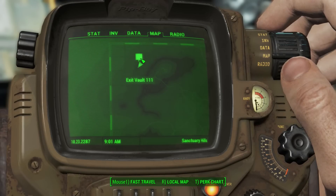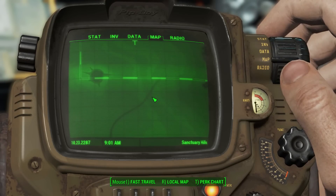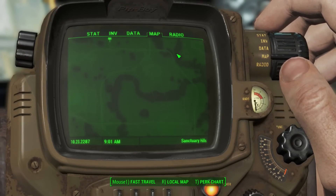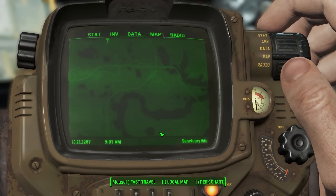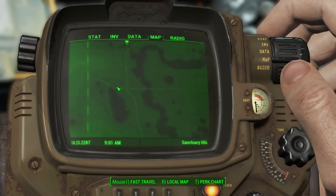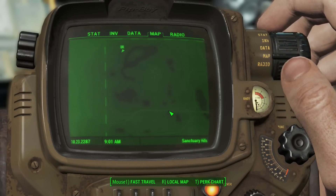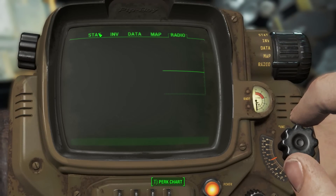On the map we have Sanctuary Hills and Vault 111. It's a pretty big map. This game takes place in Boston — I've been there before but it's been a long time. I couldn't tell you where downtown is, but you'd think it's maybe where there are more roads. Right now we're out in the suburbs. Radio: we have no radio stations — I probably won't be turning it on, copyright and all that.